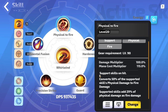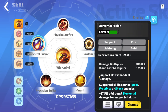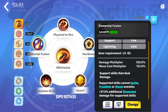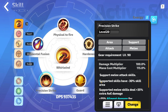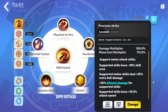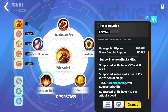In terms of the rest of the supports, I experimented quite a bit to find the highest damage. Physical to Fire is completely mandatory unless you have another source of fire conversion. The goal is to deal 100% of our damage as fire, and you only get 50% from your talents, so you'll have to make up the other 50% either with the support or on gloves. The other two — Elemental Fusion and Precision Strike — were just the two that ended up being the most damage for me, so feel free to change them up.